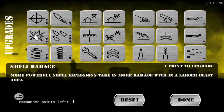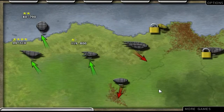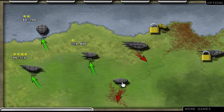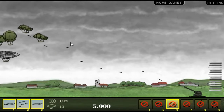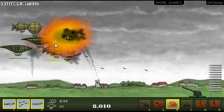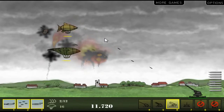Let's put a point into shell damage. Before we do the boss level — which I think I'm going to move on to — I want to at least get some points put into the other areas. Now we're getting camouflaged balloons, but I should be a little bit more deadly, especially against full groups, because I increased my damage and fire rate.